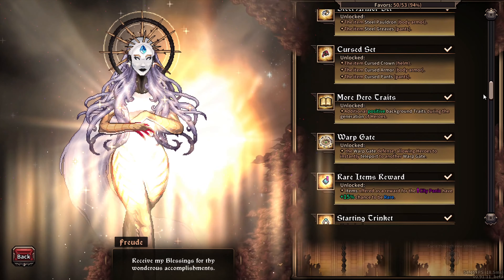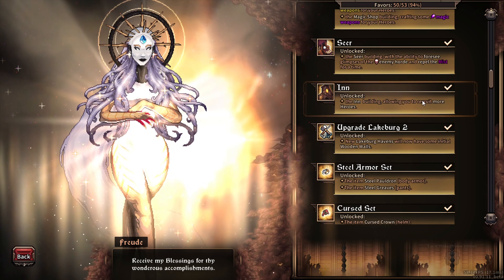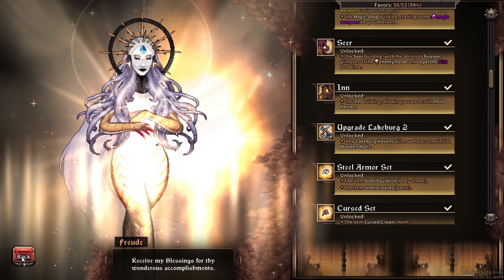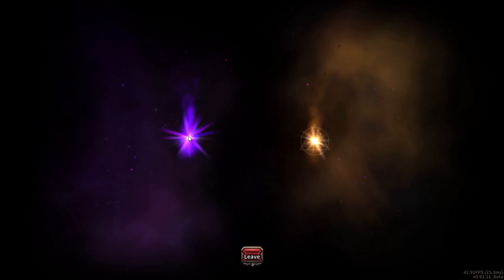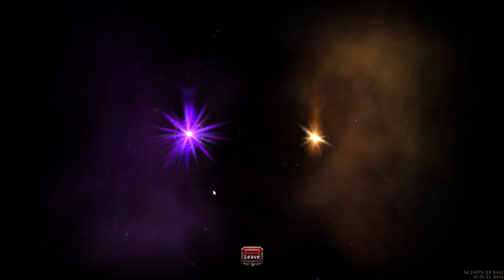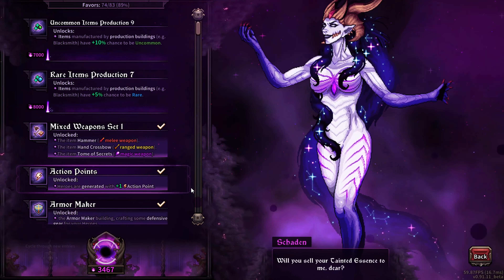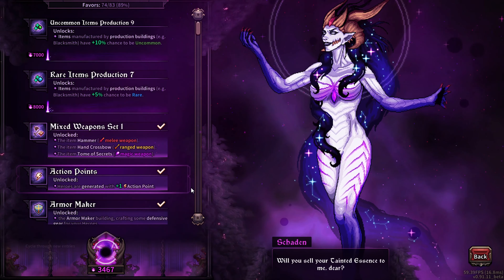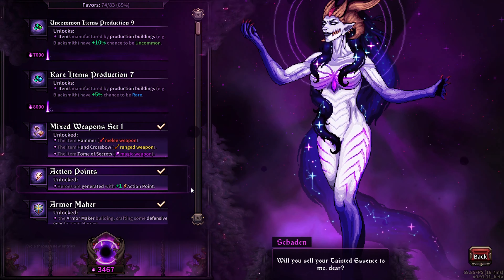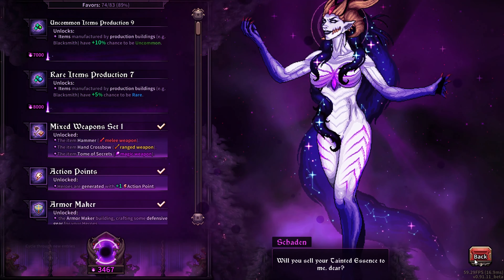These achievements you will eventually unlock as long as you play the game — most of them are quite simple. For example, for the Yin you just have to beat Night 5 to unlock it. Most of them require you to beat a certain night number in order to unlock the building or whatever achievement is on that golden side.